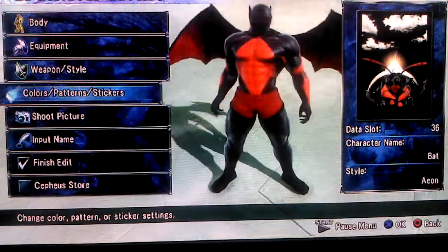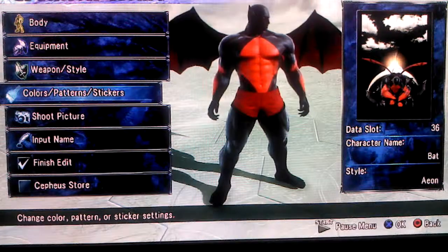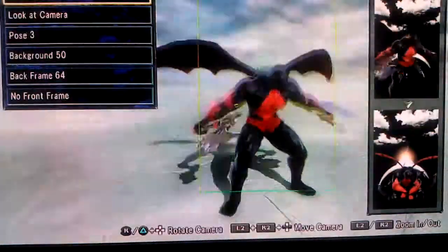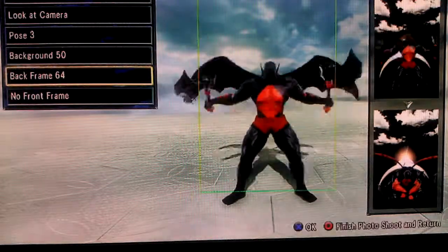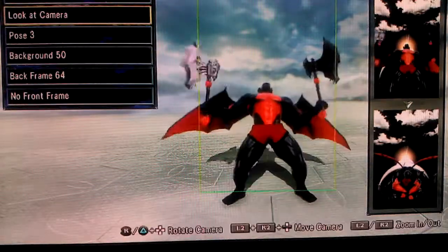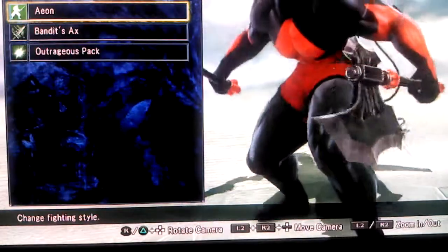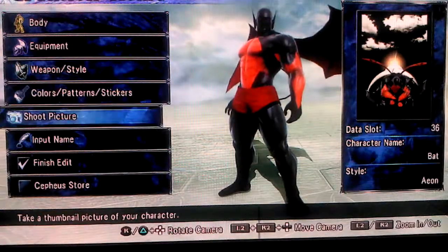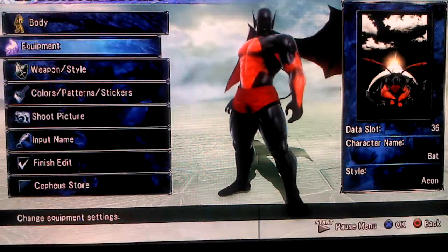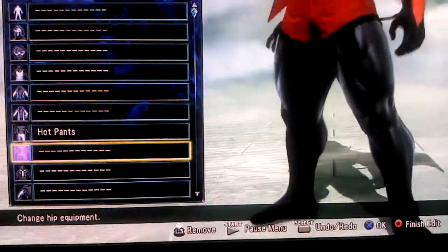I gave them the back, the Pulse 3, background 50, and the back frame — no front frame. Gave them the Aeon fighting style. I was a fan of this pack. He's only equipped with hyper hot pants, AKA booty shorts.